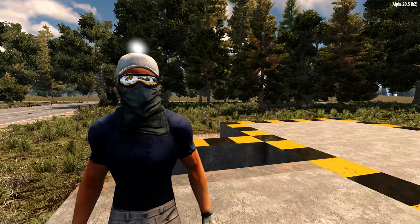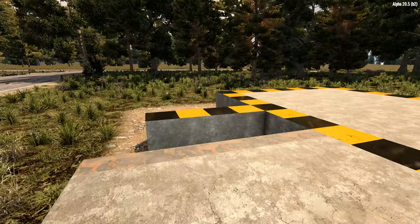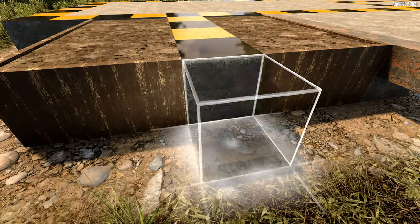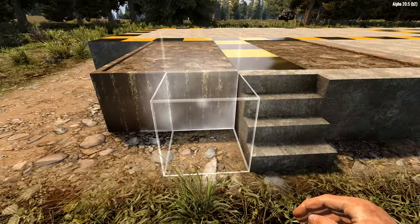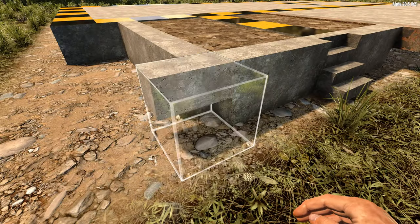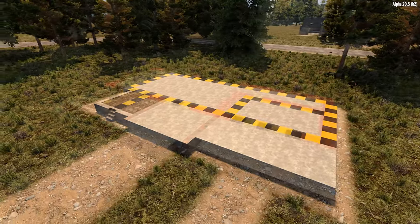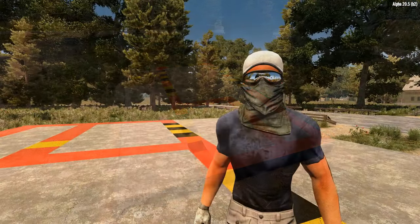We'll make an exception for this build and add two 4 by 2 plots on the sides of the cube walkway early. Once those are down, place the stairs filled on the end of the walkway and frame the plots with cube halves set to on face. We'll also add a cube quarter in the corner to complete the outline.